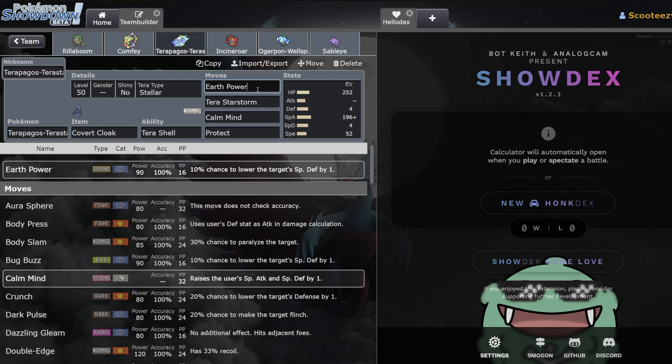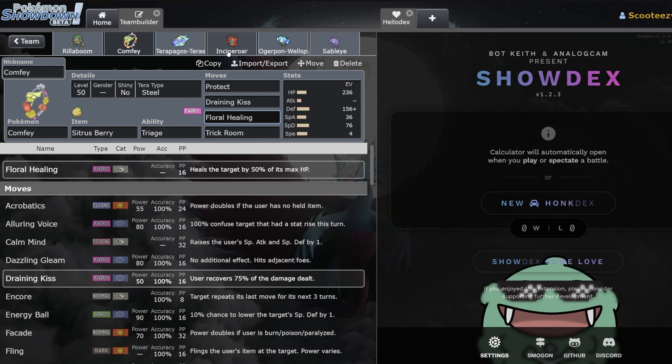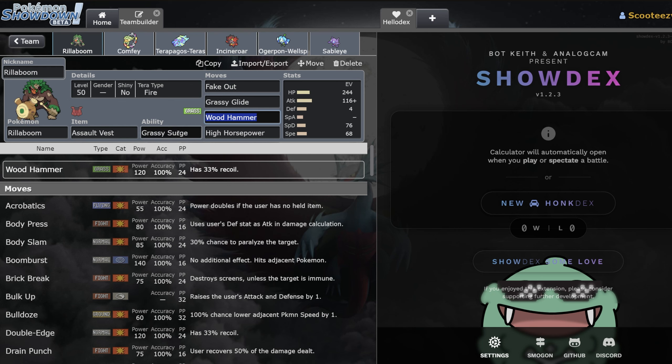Terra Starstorm is busted — I peaked at like 30th on the Showdown ladder with Terrapagos. Earth Power is really good if you don't want to Tera and need to hit Steel and Rock types. Terra Starstorm becomes a spread move with 120 base power when you Tera, which is kind of nutty. Calm Mind is just really good too — this mon is so bulky. Its HP stat goes up to like base 160 and its special attack goes up to base 130 in Terra form. Plus one, plus two starts going insane, especially when you factor in Floral Healing. You've got Intimidate, Fake Out, Parting Shot, and Grassy Terrain — it becomes really, really hard to deal with Terrapagos.